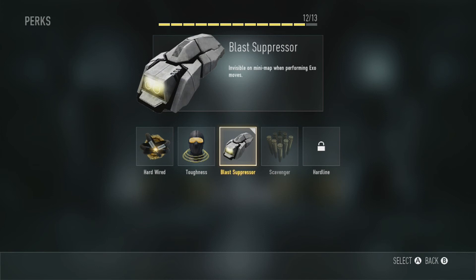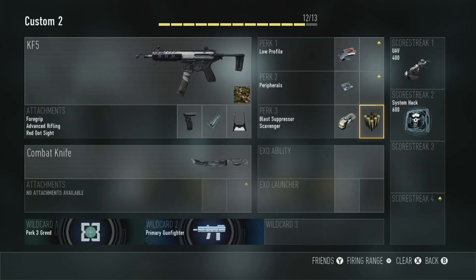It makes you very invisible, and yeah it's pretty decent. The other thing I use is Scavenger — so if I run out of ammo on the KF5, which I do a lot, basically you can just pick up ammo when you kill somebody and then keep using that weapon over and over. The last thing is the score streaks — they are actually optional.